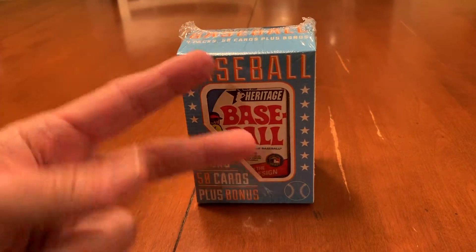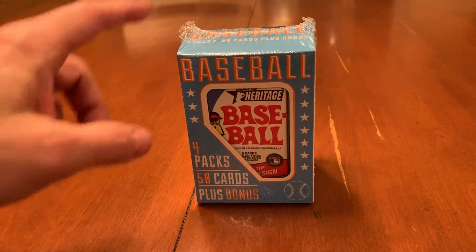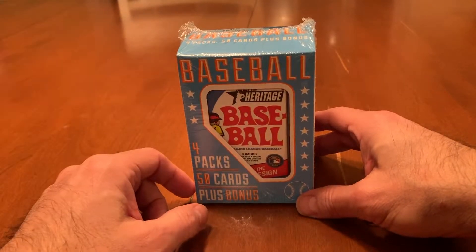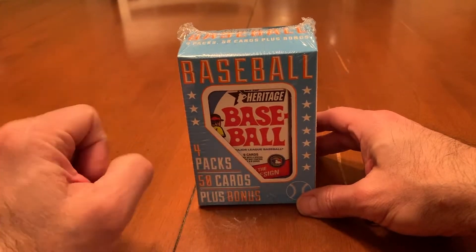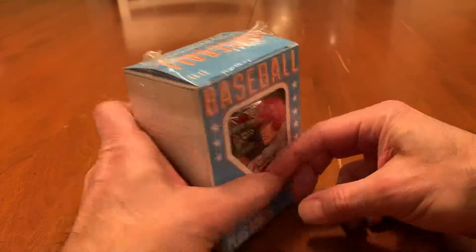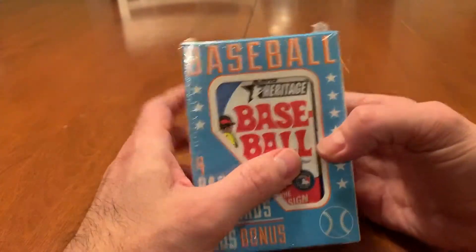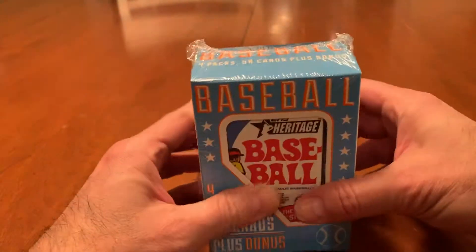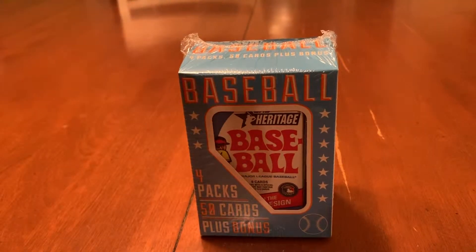What's up YouTube? Carl Topia here and tonight we're going to do a $7.99 Fairfield repack target box. It's four packs, 50 cards, and the bonus which is most likely the little mini figures. I picked this one up because it had the Heritage in it, so it was a premium. It also has the 2018 Series 1 and I'm thinking it might have another Heritage in there. Typically I pick these up when I see that they have more of the premium packs in them.